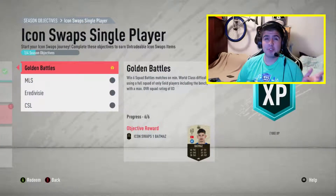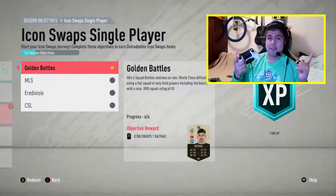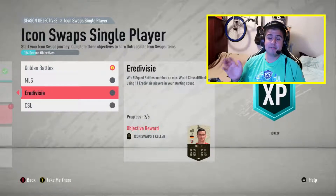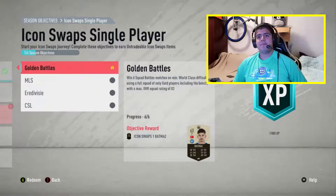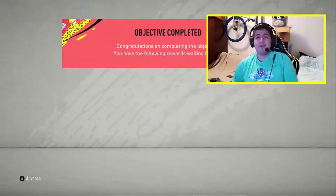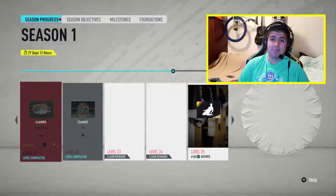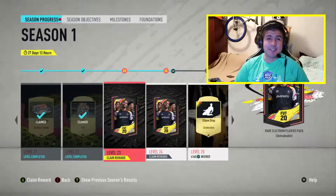We got our first run from squad battles - I'm doing this to get Elite 1, easy to get. I'm near my second one with my Adevi players. When I get those I'll show them in videos. We got Batman's first icon swap in progress rewards, and I have two packs to open. Let's get into them.